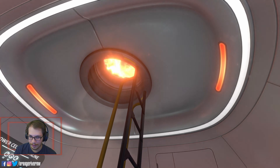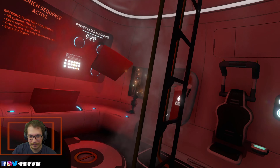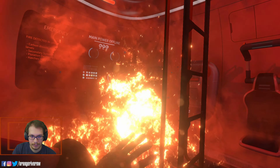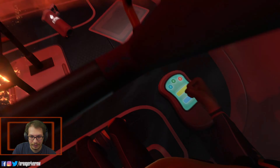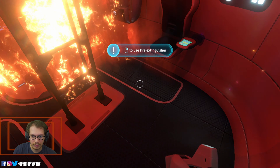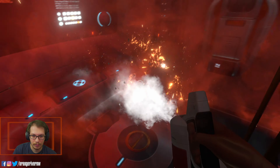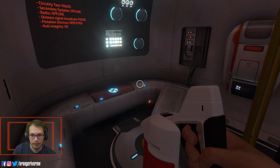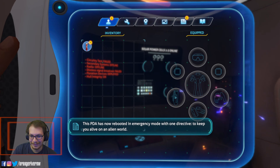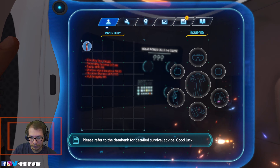And we're off. Uh oh, that doesn't look good. Why didn't they do a pre-flight check? You have suffered minor head trauma. This is considered an optimal outcome. An optimal outcome. Has now rebooted in emergency mode with one directive: to keep you alive on an alien world.